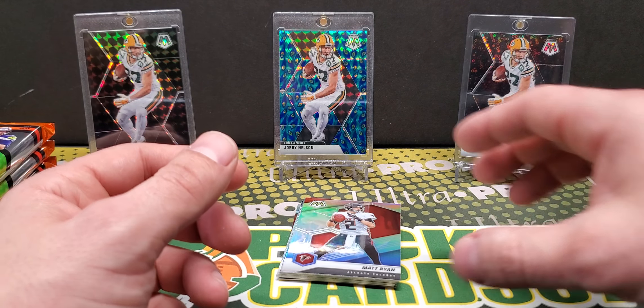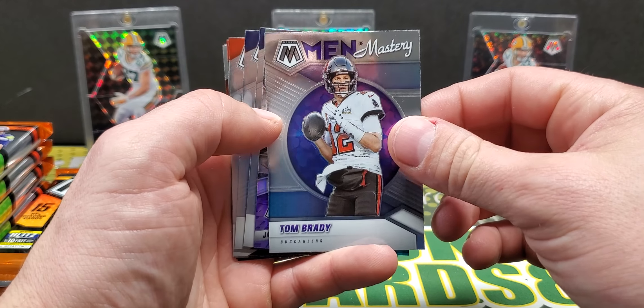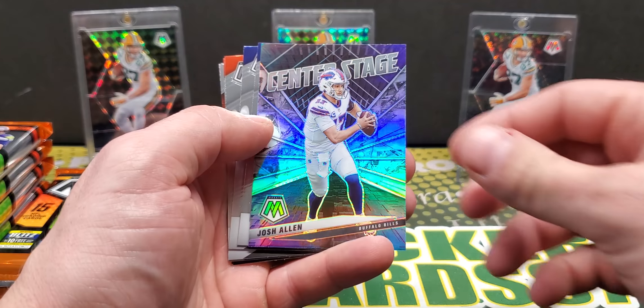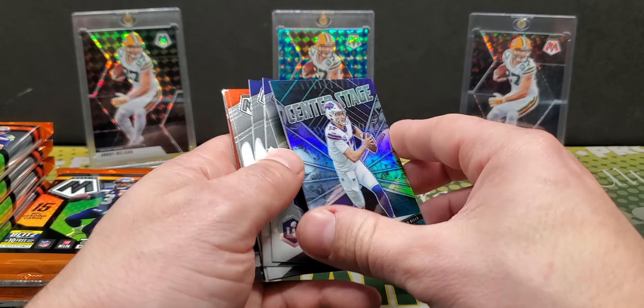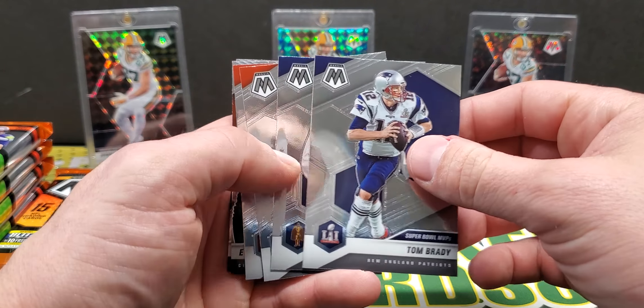Brady, Waddle, Straight Fire Dak — it's been pretty good so far. Matt Ryan silver. Men of Mastery — Tom Brady. Oh, these are sick. Center Stage Josh Allen — super cool. These are not numbered, I don't think, but just a nice looking card. Reminds me of Spectra, the Center Stage. Brady.